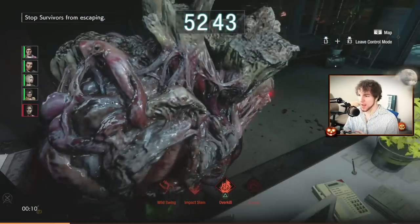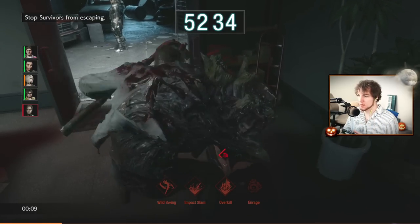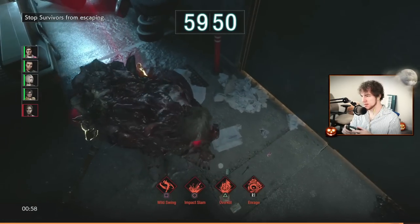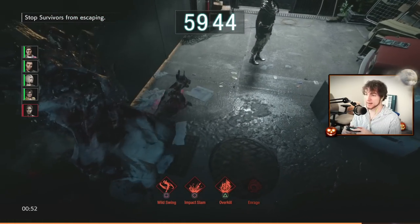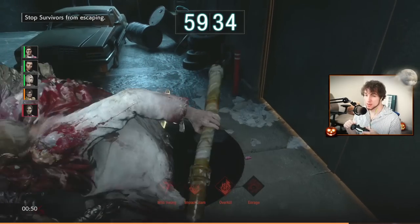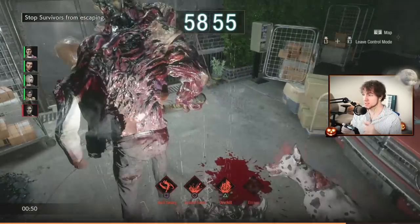When using overkill, try to aim yourself toward a wall or away from other survivors — because to break out of the grab, they shoot the eyeball that appears on his arm. When running Beastmaster, dogs spawn every 15 real-world seconds, not in-game seconds. So while the timer is frozen during overkill, dogs keep spawning. This is a really good way to flood the field with Berserker dogs. Just be careful in area three — survivors can exploit your grab to clear a core.